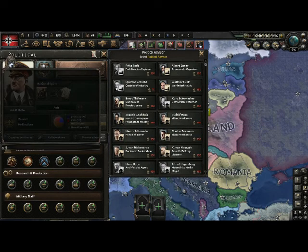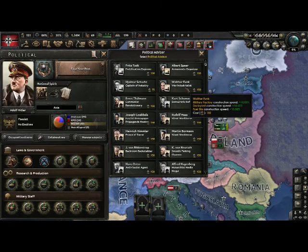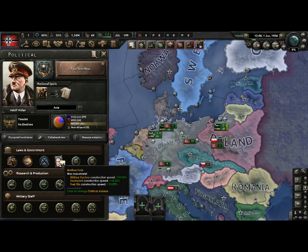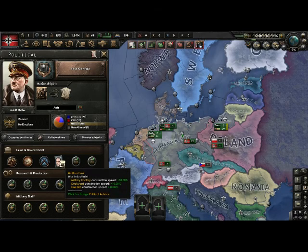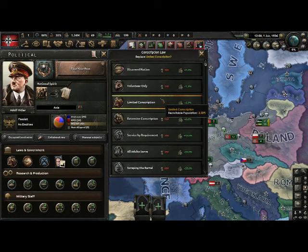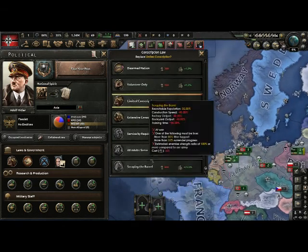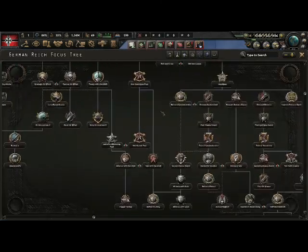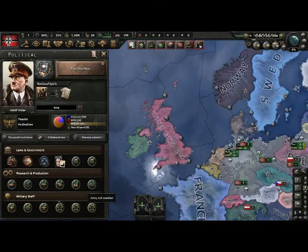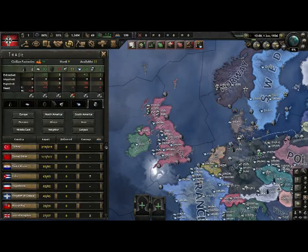Let me get 150 political power to show you. So you have 150 political power, you click here. Let's say we click this advisor — now you have plus 10% military construction speed, plus 10% dockyard output, and plus 10% fuel capacity. These three things here are specific laws. Conscription is like how much of your population you want in the army. If you are disarmed you're only going to get 1% of your total population in the army, and the more you scroll up the more you get — a maximum of 25% here. Some focuses also give you more recruitable percentages.